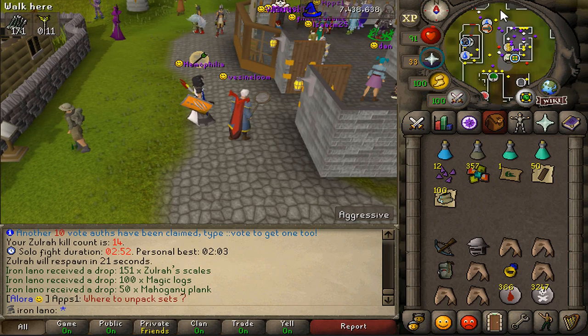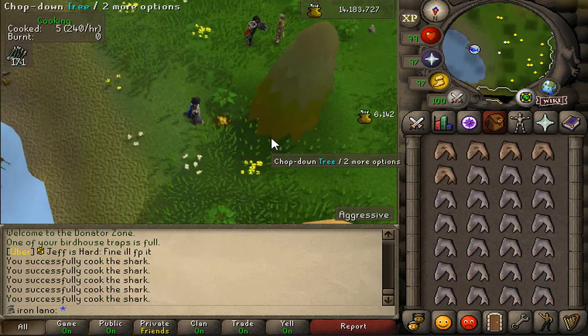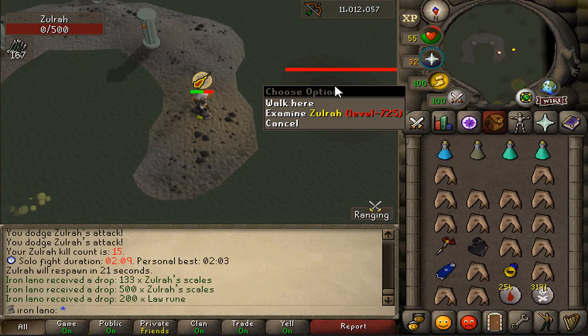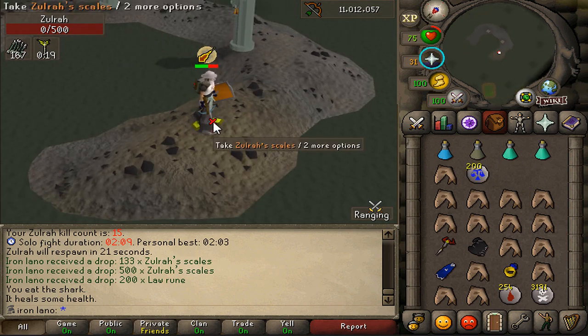We're at the DZ2 zone because we're out of food. We're gonna do a bit of skilling, get our sharkies cooked, and maybe fish a few more if needed. Then Zora is going down — let's get the party started.